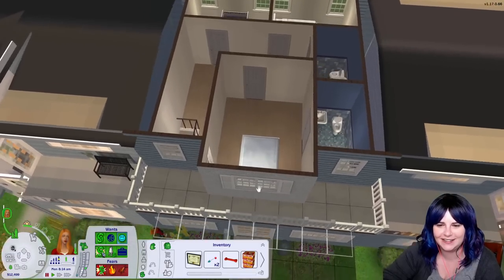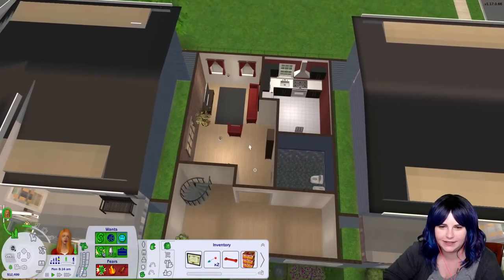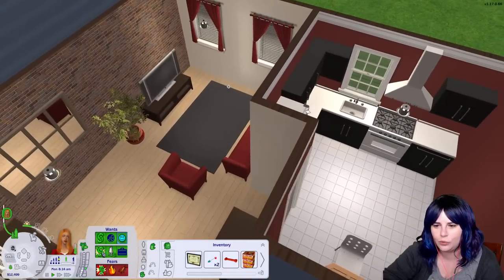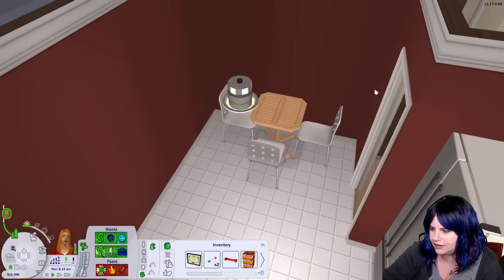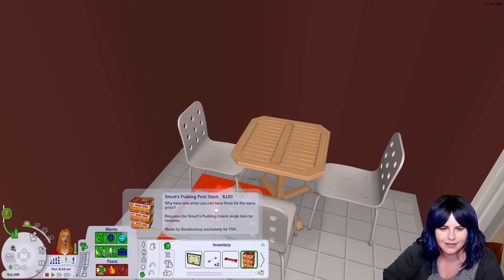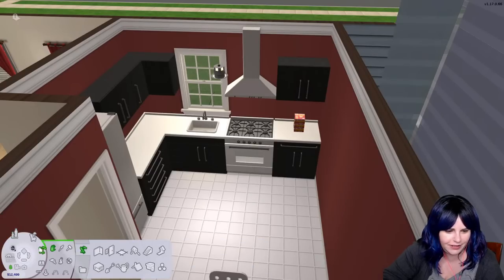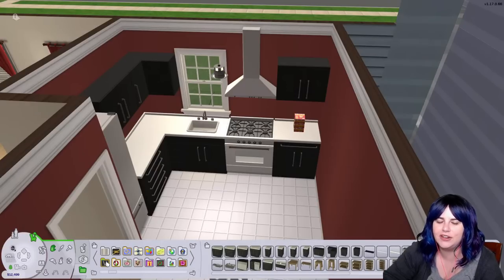Her house hasn't been changed much — we got through the living room and started on the kitchen last stream. I need to give her a new table and chairs. I want to put her pudding snacks in the kitchen somewhere — she needs an open shelf. This is the Vanadium kitchen set, which is my favorite. I feel like I overuse it. Let's see if we can find a shelf — instead of a cabinet over here I'm going to put a wall shelf so we can put her purchases on it.